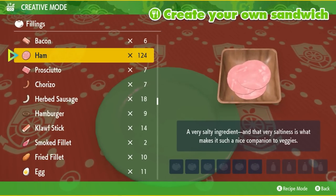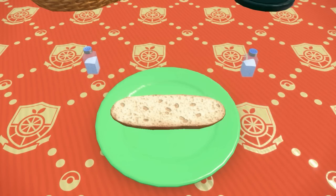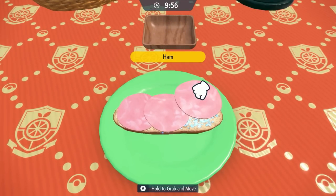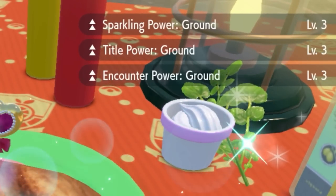The ground sandwich recipe is going to be one ham and two salty Herba Mysticas. Feel free to comment down below the special sandwich recipe of your choice that doesn't necessarily involve salty Herba Mysticas. You can also use level two sandwiches as needed to get the encounter powers. If you did it right, you should have Sparkling Power Ground Level 3 and Encounter Power Ground Level 3.